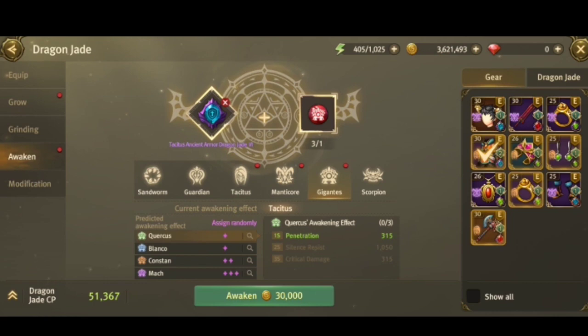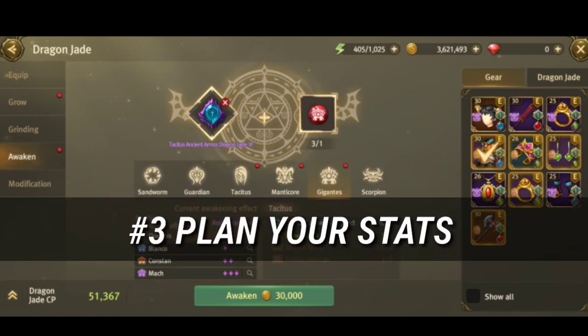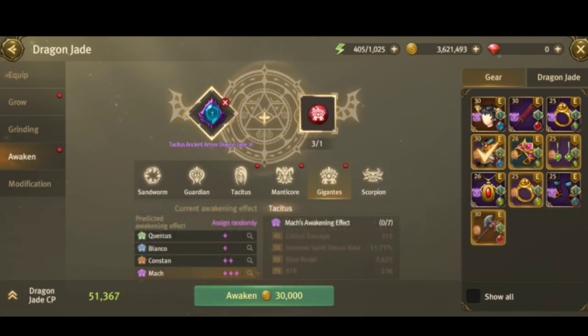Tip 3: Have a target set bonus or stat before awakening. Check what stat you need before spending anything. Don't just awaken blindly because gold is precious — always have a target stat in mind.